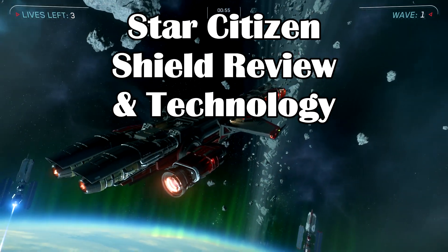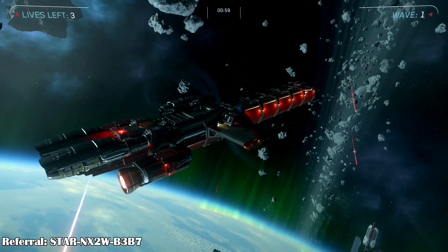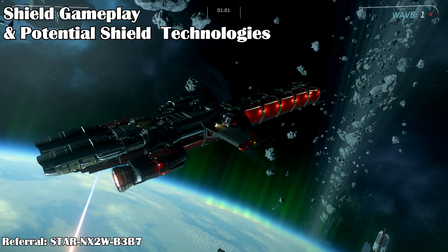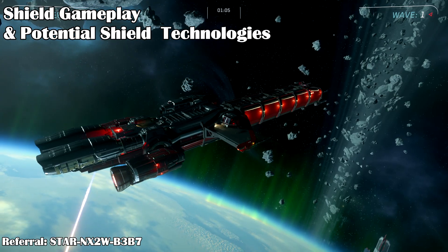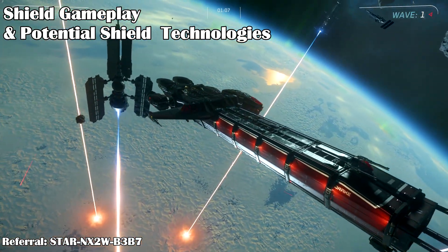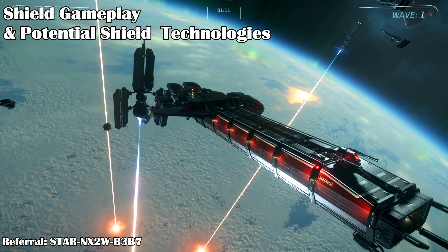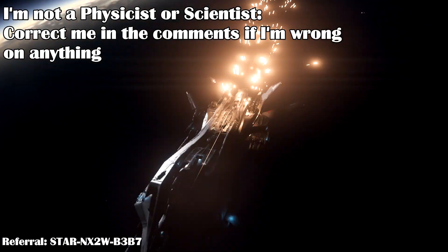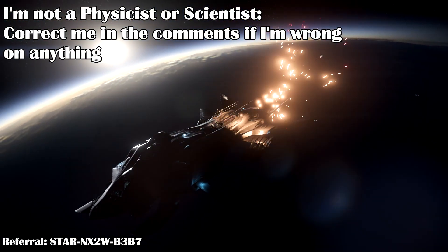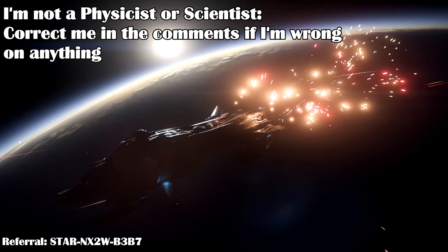Hi everyone, Sneemaster here. CIG is really vague on the in-game technologies used by the various factions, but one of their most important technologies has been shields, used to protect ships and vehicles. I wanted to cover the gameplay on shields and the potential in-game science behind them. Unfortunately, there has been almost no description on how they work scientifically. Just a note of warning — I'm no physicist, so I could get some of the science wrong. Feel free to correct me at any time.